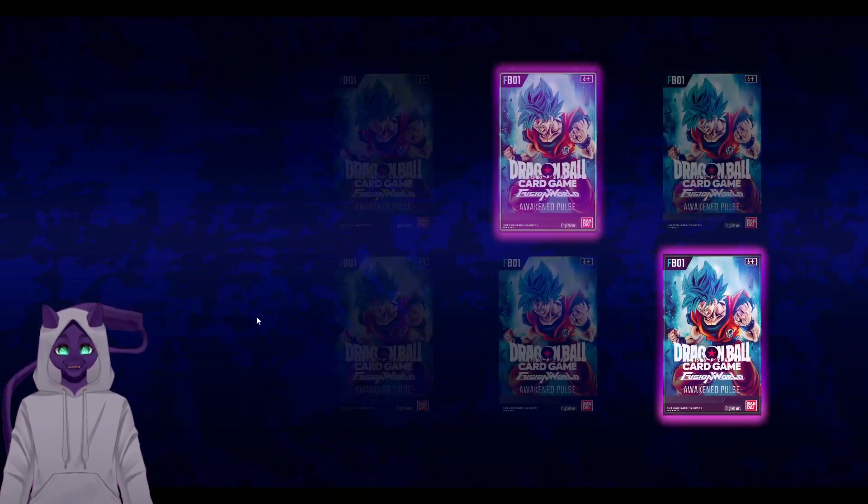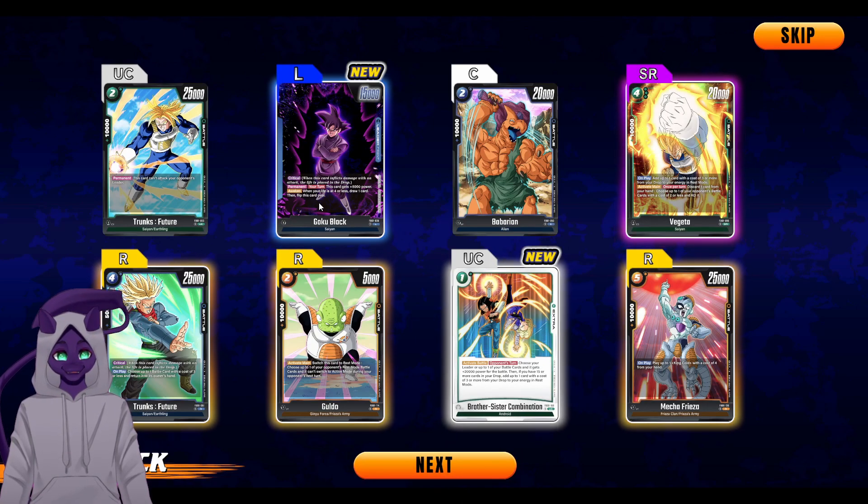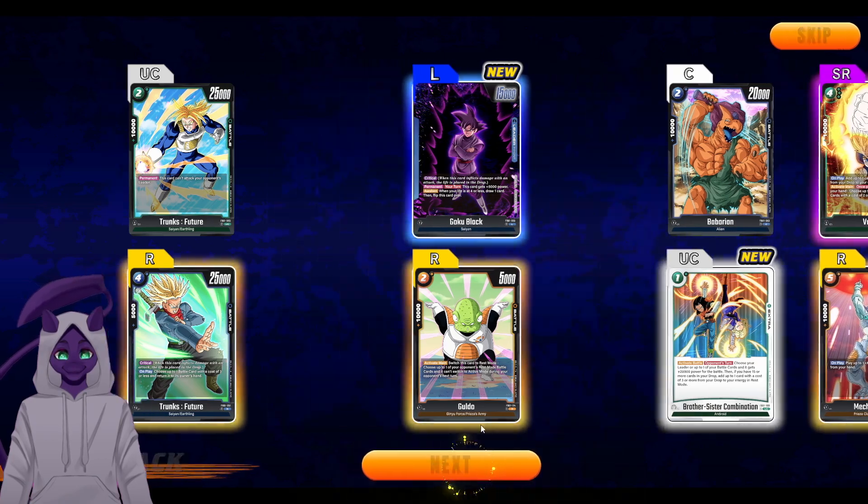That's all the Goku Blacks I needed. We got another leader which is Goku Black, and we got another Vegeta — insane.